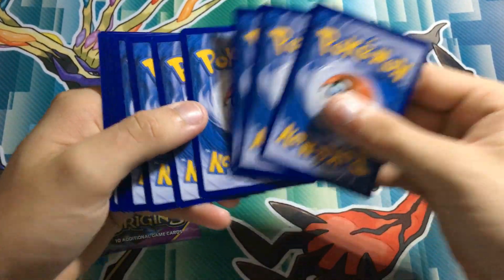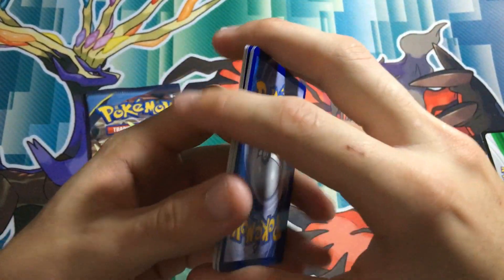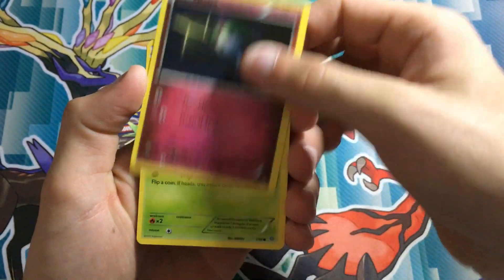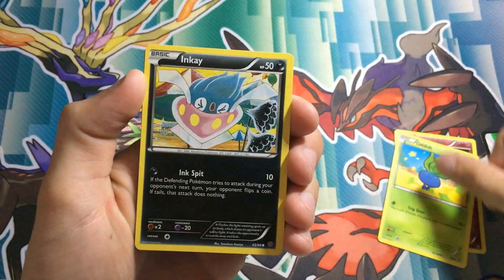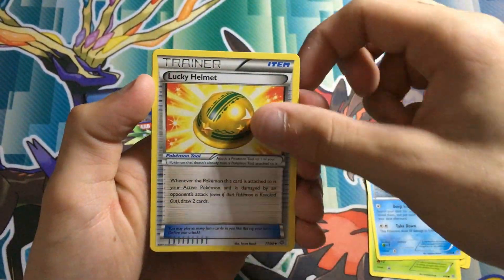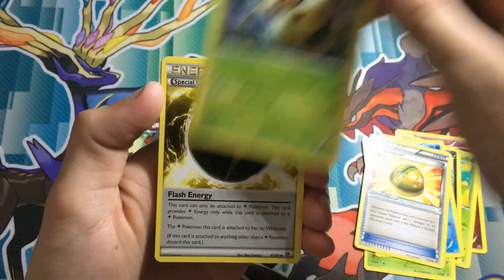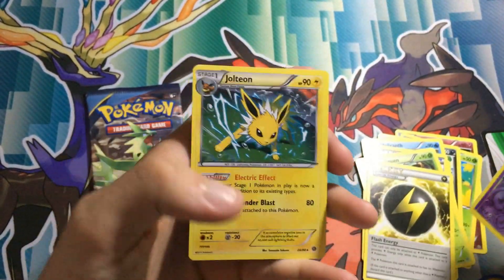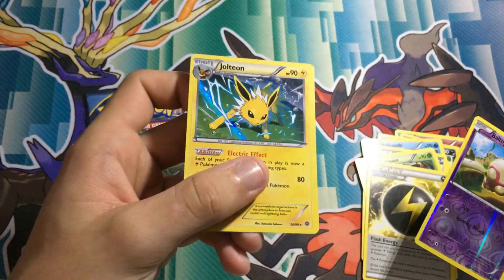Just got a bit of dark in the room. Okay, three on the back. So we got a Ralts, Oddish, Inkay, Combi, Relincant, Lucky Helmet, Vespa Queen, Splash Energy, Ball Toy, and... ooh, a Jolteon Hollow. That's cool.